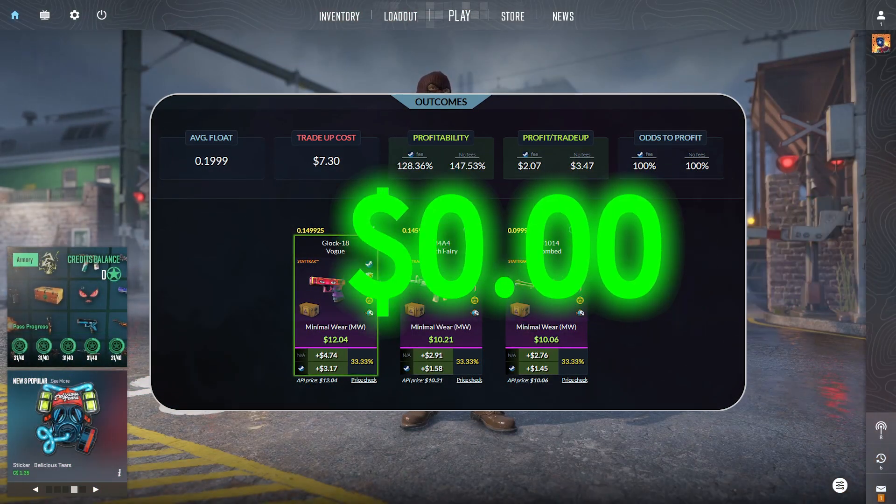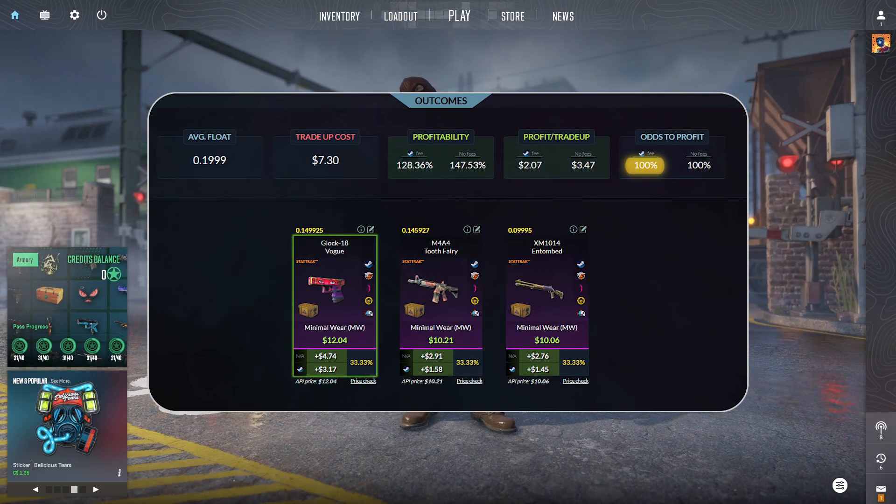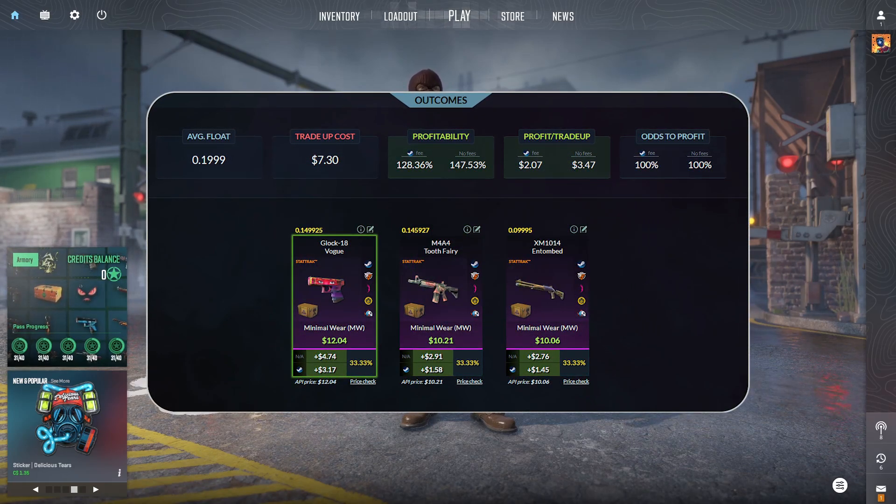Taking a look at our first trade-up here, this trade-up comes in at $7.30. We have 100% chance odds to profit on Steam and on a third-party site.